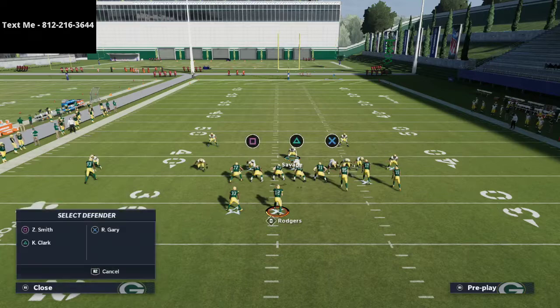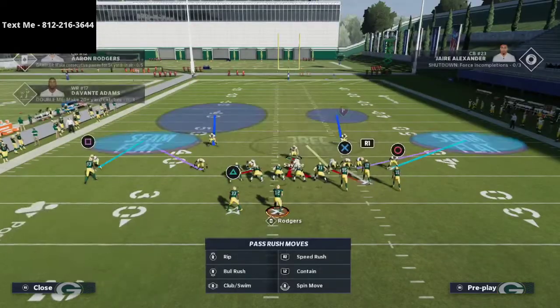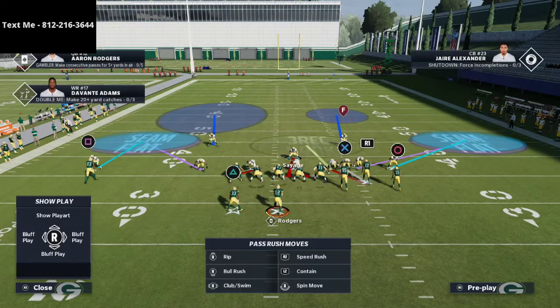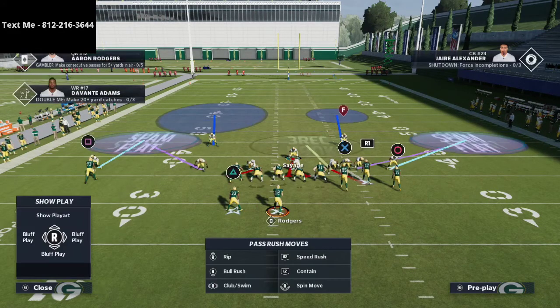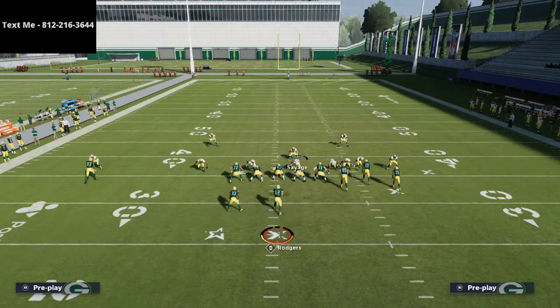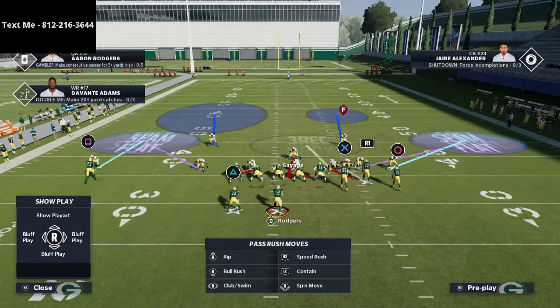The reason I like it so much is because I think it is really, really difficult to consistently move against this. You have the underneath — yes, you do have like a quick flat route — but that's all you have. And if we wanted to take that away in a key situation, we could. I put them in soft squats — you don't have to do that, you could put them in cloud splits if you wanted — but I like soft squats. And then I take the left side guy and put him into a deep half. Now it's really kind of a cover two quarter almost — almost like a cover five.